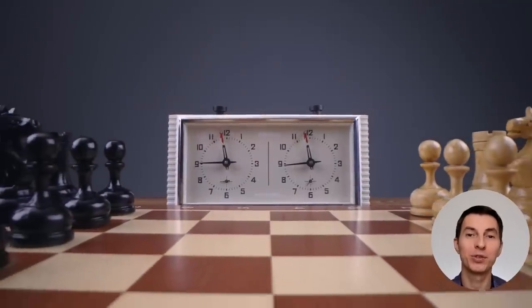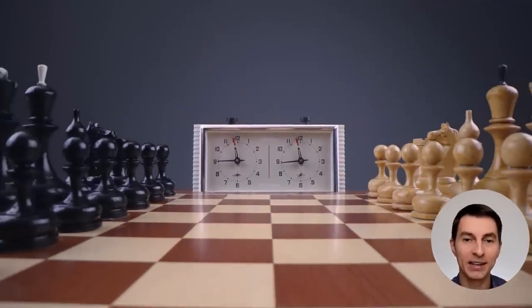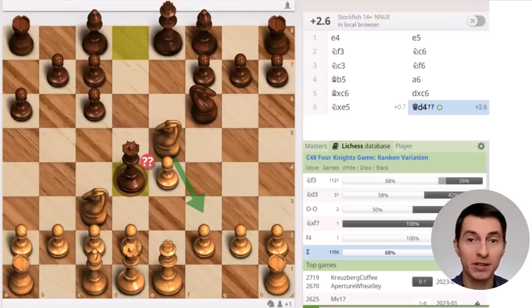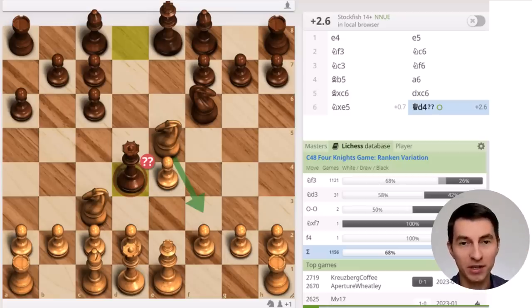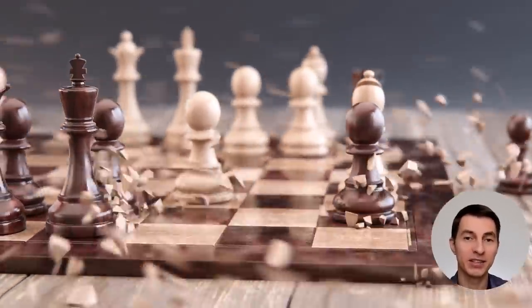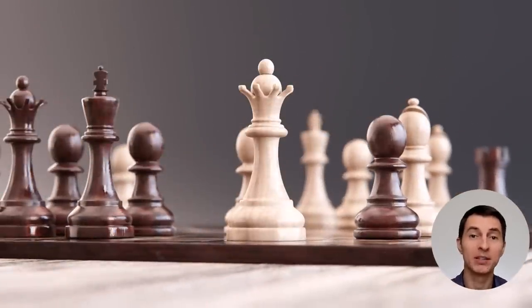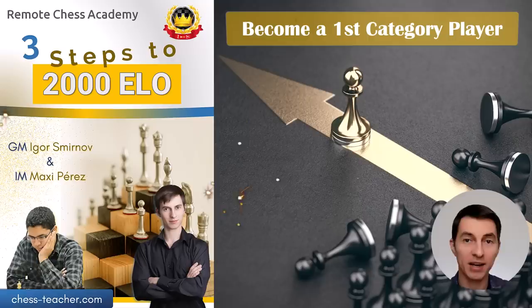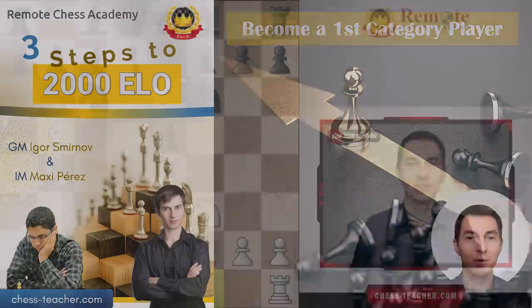Let me take this opportunity to share something I think could be extremely helpful for your chess progress. There is a misconception that people often believe — that in order to reach an advanced level in chess, you have to master pretty much everything. But as you can see from this example, if you simply eliminate annoying blunders like the ones we saw in the database coming from 1400-rated players, you already improve your chess by a huge margin. The difference between an advanced-level player and a beginner-to-intermediate player is not as huge as most players believe. I've created a course called 'Three Steps to 2000 Elo' where I show you exactly how you can get yourself to this advanced level — you can click the link below in the description to check it out.